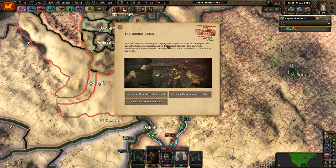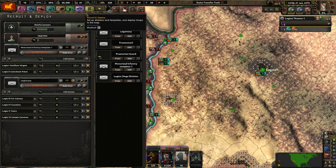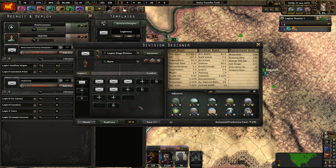Joster Graham, the malevolent legend, was co-founder of the Legion and Caesar's greatest servant — a shrewd, cunning general. His early acts cemented his legend and formed the base of his military prowess. He spawns three locked siege divisions with one explosive company, three fatality divisions with a recon company, or two motorized divisions. I'm going to go for the siege divisions because that sounds cooler, but actually they're kind of trash so never mind.